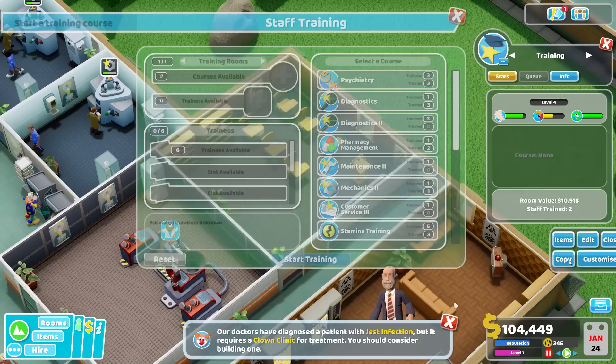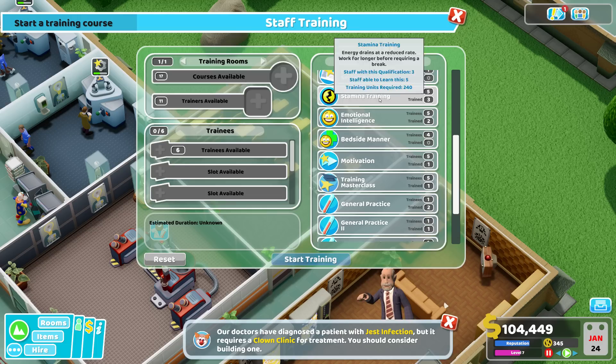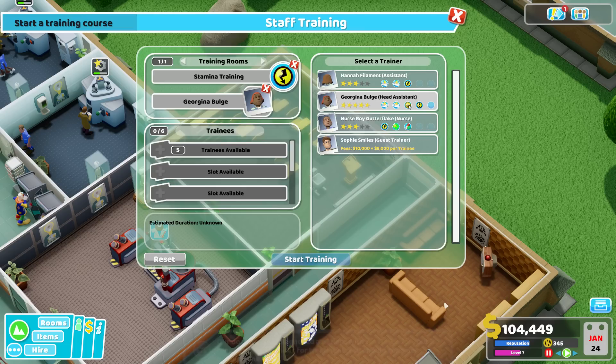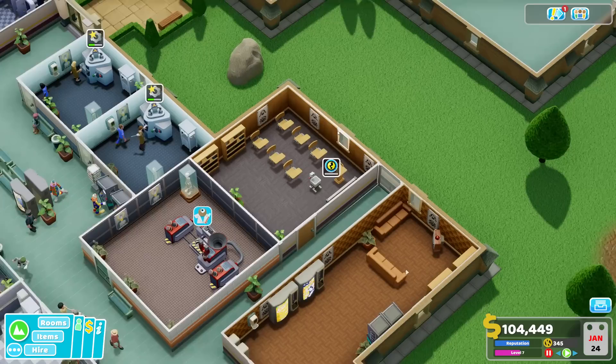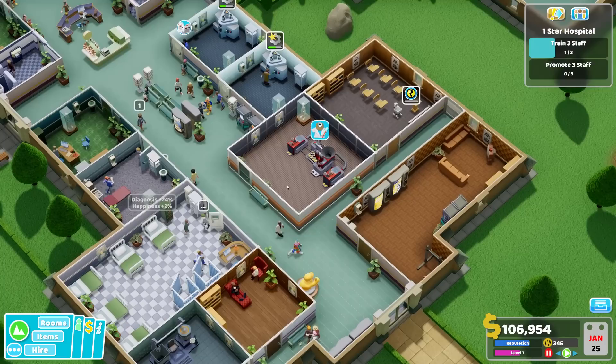I need to train two more. Stamina training is probably a good idea — I had some people with stamina problems. Let's get Dr. Linda Puddle and Lester the Viking, and also the senior janitor — both of them. Let's start training on them, then we need to promote three staff. I think that happens after the training. We could also hire another doctor — seems like I have a bit of a shortage there.